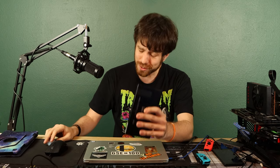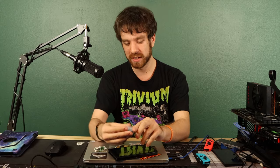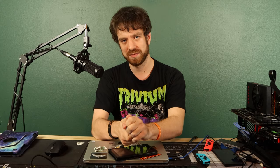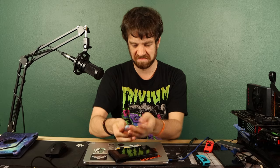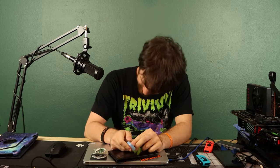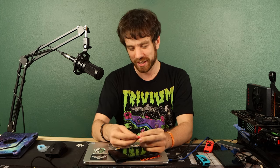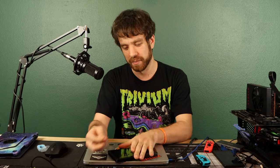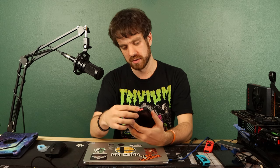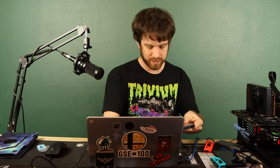I do not want to be shoving paperclips into my Switch — this is precious, this is exploitable. So I went through the hassle and bought what they call a little jig. I bought a $10 jig off of Amazon. It's just 3D printed with the two little pins already lined up, and you just take it and it clicks in there and you're good to go. Your Switch is USB Type-C, so a Type-C cable to your computer and plug her in.